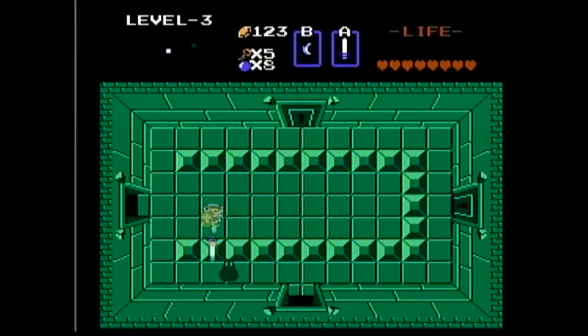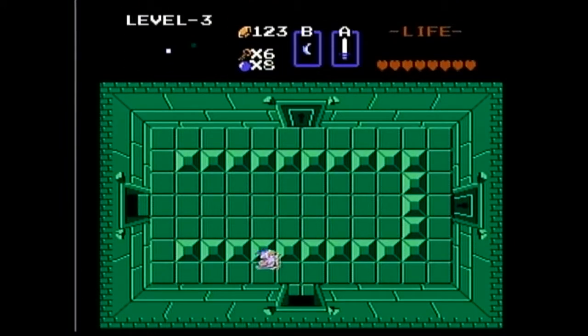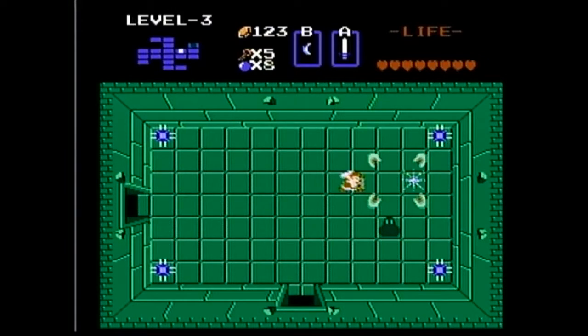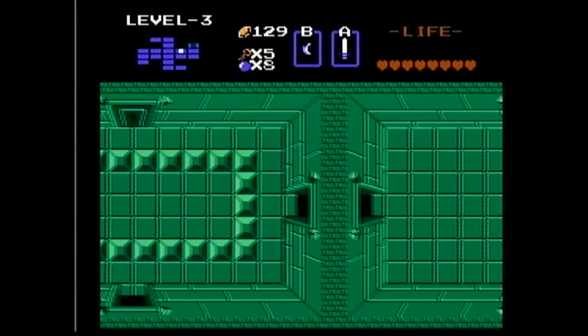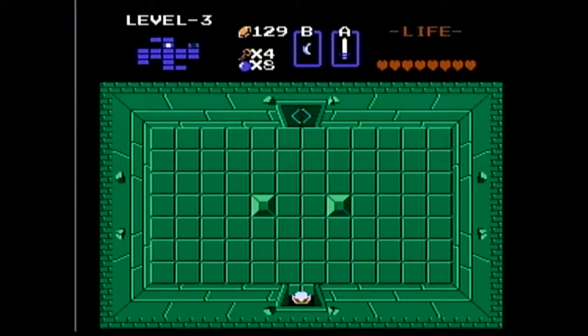Another stopwatch. A lot of goodies. Key. Let's see — do I want to go right or up? I'll go to the right; I've got six keys, I should be fine. There's the map. If I go down I think I'm going to be heading towards the boss and the Triforce, and I don't want to do that quite yet. On these early levels — because they're not that big — I want to explore them and show everything off. This is the third level; there's not much to it.